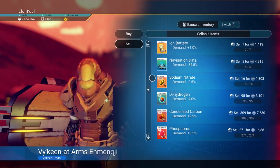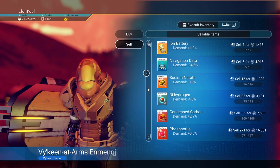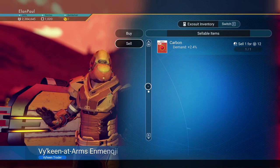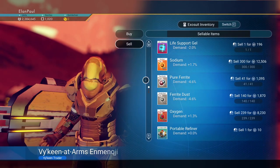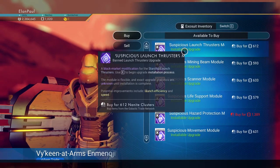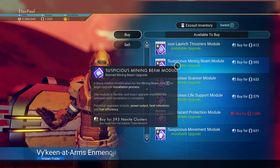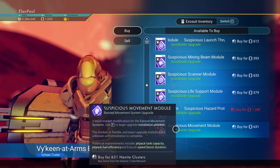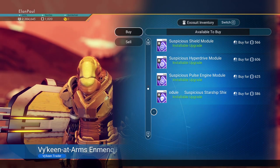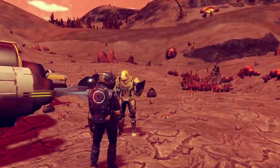Let's see what else we've got — Viking — what else do I want to keep the phosphorus of course. That's pretty good — relics, Gravitino Ball. I think we sold all the things we've been keeping. Now what do we want to buy? Launch thrusters — nope. Binding beam — that could come in handy. How many nanites do I have? I have enough to buy one. Scanner movement module — that is definitely something I need. Movement module is what I need; I'll take that. Now, before you go...